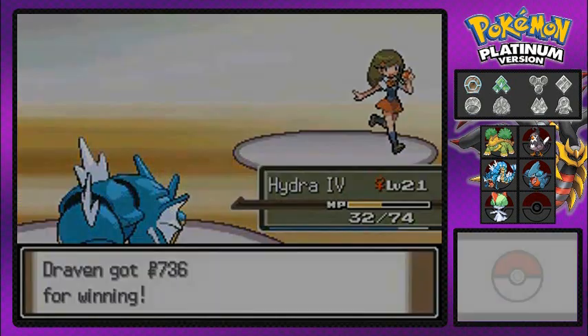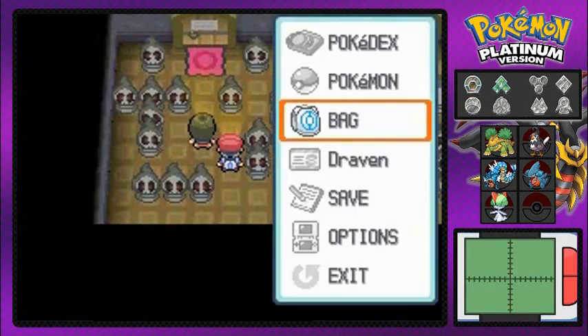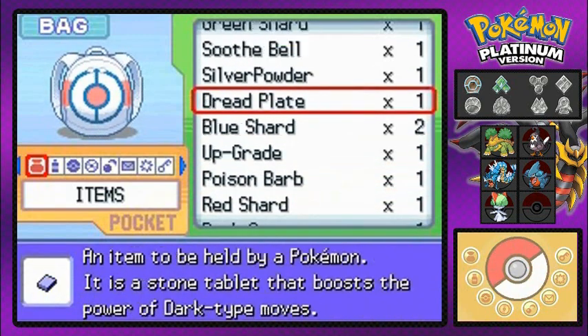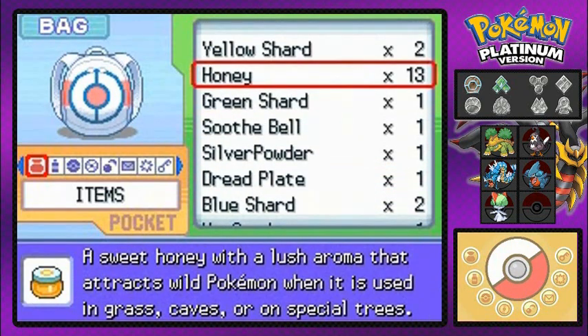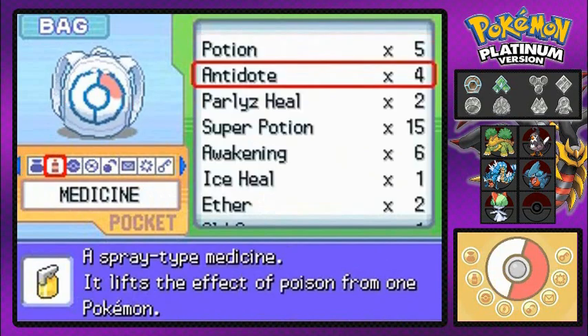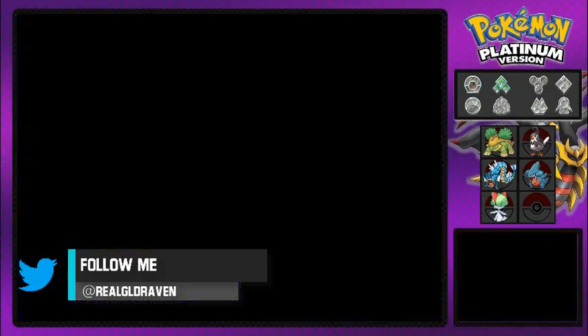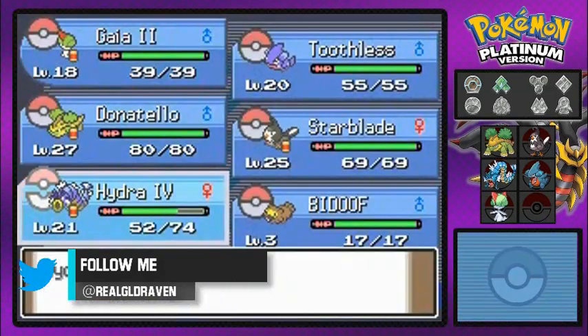So we're switching that out. We're going to go to the circle. Before we do that, we're going to have to heal up our Pokemon, because why not? Let's just heal up and be healthy. Let's go in unscathed. Let's just win, baby. Just win.